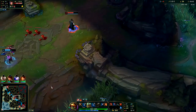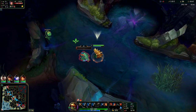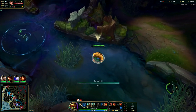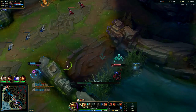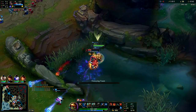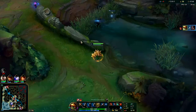Taunt it, beat it down. We'll play around the scuttle with that big movement speed. Looks like Silas is actually in my jungle — he's level four, super super greedy of him. Pinging this out. I don't think Annie's ready though. Ignite him, auto, taunt — he's dead. No clue where Silas went.